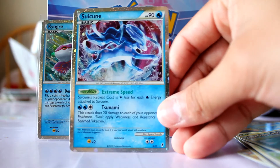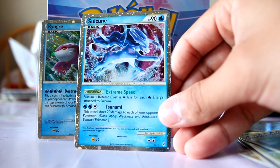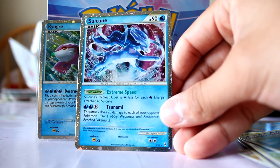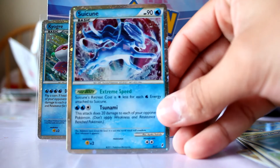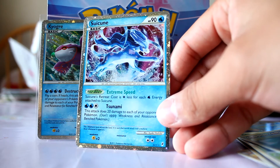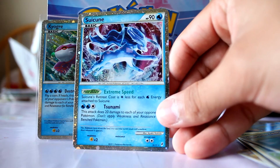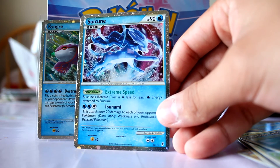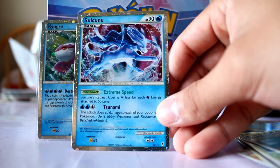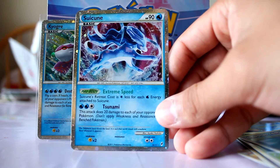Oh nice — I got another shiny Suicune! Two shinies in a box — god damn! I got a shiny Kyogre and a shiny Suicune. I don't know, that's really rare, having two shinies in a box. That is full-shizzle awesome!